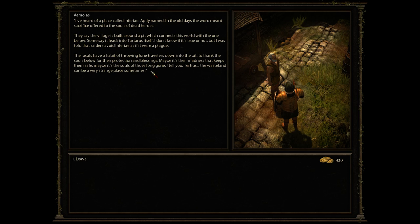I have heard of a place called Inferiae — aptly named. In the old days, the word meant sacrifice offered to the souls of the dead heroes. They say the village is built around a pit which connects this world with the one below. Some say it leads into Tartarus itself. I was told the raiders avoid Inferiae as if it were the plague. The locals have a habit of throwing lone travelers down into the pit — maybe it's their madness that keeps them safe.